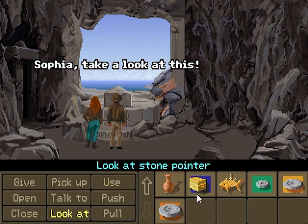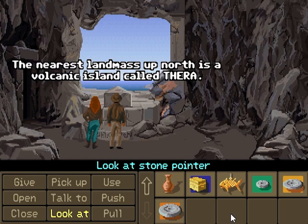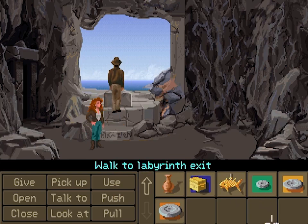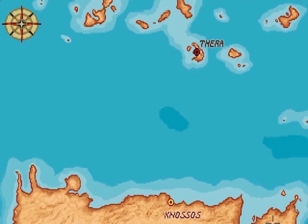Look at that - it's pointing at Sophia's necklace. It must be detecting the orichalcum residue. Thank you. Sophia, follow me. Lead the way. Sophia, take a look at this. According to the inscription, the arrow on this pedestal is pointing north towards the lesser colony of Atlantis. The nearest landmass to the north is a volcanic island called Thera. Well then, that's our next stop. Alright, let's move on. Off to Thera we go.